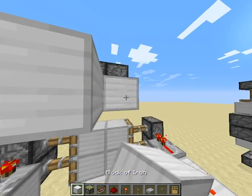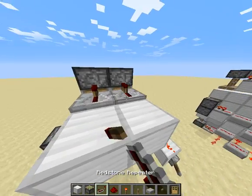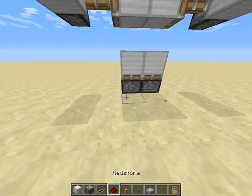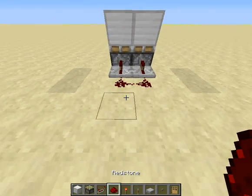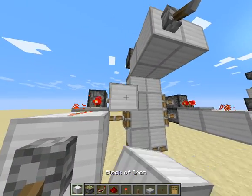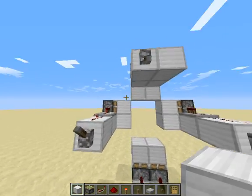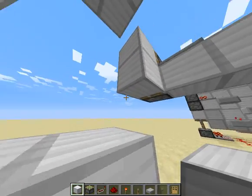If we make that, and then we power this, then you will see that these should theoretically extend as well. And if we power this, this will ideally extend also. Now you can see that this is essentially the door — this is mainly how the door is going to be pushed in and out.